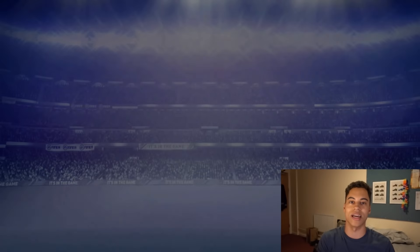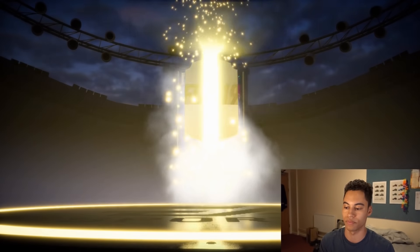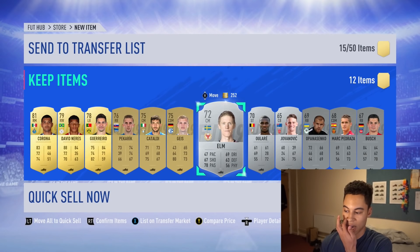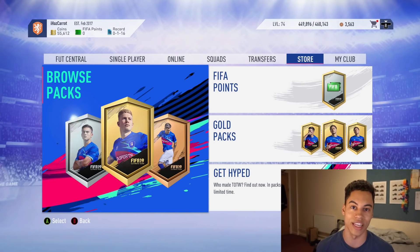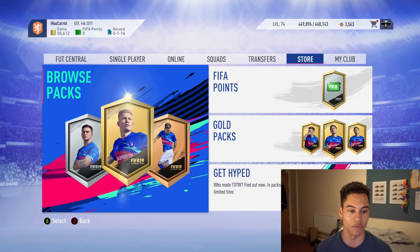Mkhitaryan is a decent board drop. Now the Prime Electrum Players Pack — this is a decent one, all rares, 12 players. If we can get an 86-plus or a decent player here... okay, it's not that special, it's nothing. And that, ladies and gentlemen, is how you lose coins on FIFA 19. To be fair, I didn't have to buy many players — only the price-fixed ones — because I had a lot in my club. But packs were worthless; you basically lose money on packs all the time unless you're super lucky.